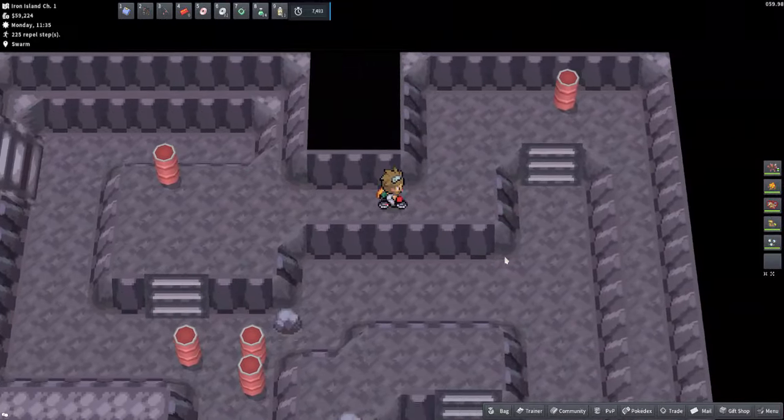The twelfth and final raid den is in Ravaged Path, found north of Jubilife City. Starting in Jubilife City, head north through the grass and into Ravaged Path — you need Rock Smash and Surf. Surf up to the top, go left, then smash this rock, smash this rock, smash this rock, and finally this rock. And here we are at the final raid den location.